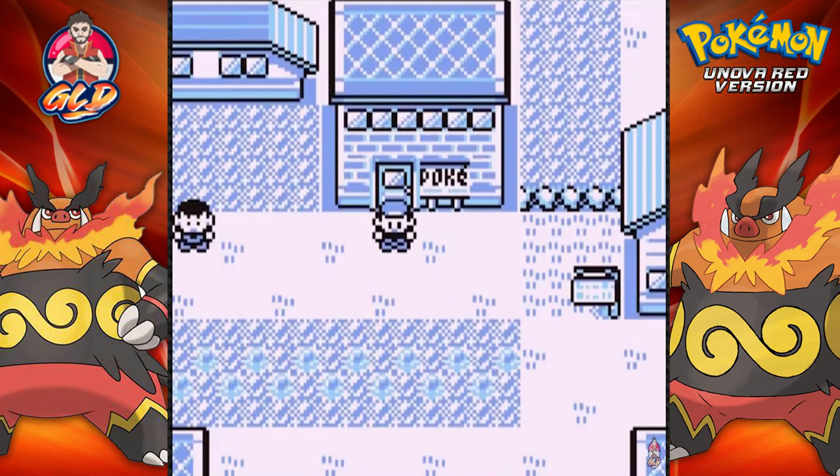What's up guys, it's me, your boy Stravin, and welcome to another episode of our Pokemon Unova Red walkthrough. In our last episode we tried out the Mew glitch and it turned out to be a Moona — I don't know how, I don't know why, I don't know what kind of joke that was. I mean they could have switched it out for Meloetta, but that's beside the point.